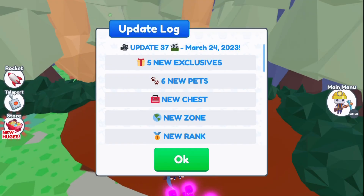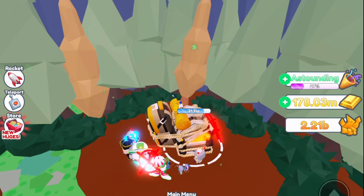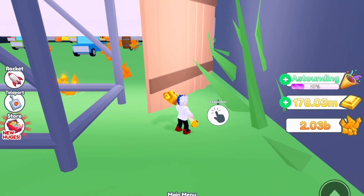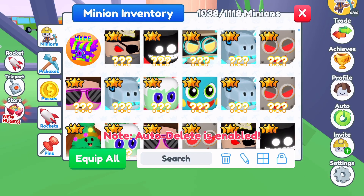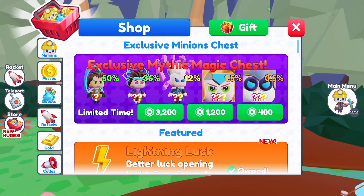Let's talk about this update. We have five new exclusives, six new pets, a new chest, new zone, new rank, and of course the usual new achievements and new hidden pin. If you're one of the few unlucky ones with the current problem where you try to claim the pin and it doesn't register, all you have to do is be patient — the developers are working on it. About seven or eight people have reported it so far and it is a top priority.